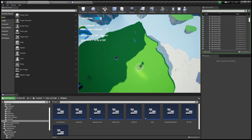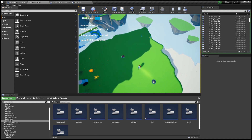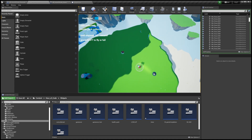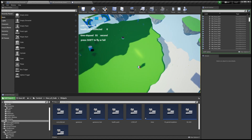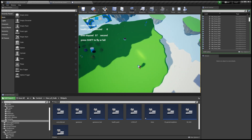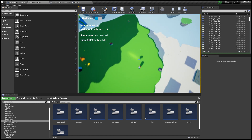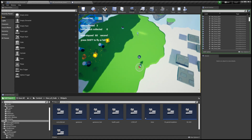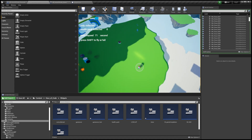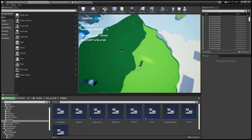This human-like enemy is a pursuer — a chaser. This pursuer will follow a planned path. If the player gets too close to this pursuer, it will begin to chase the player. If the player goes too far, the pursuer will stop and return to its original path.